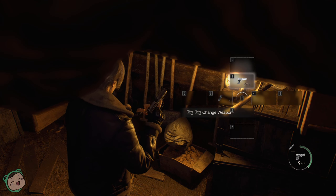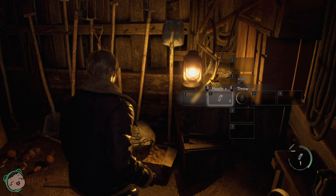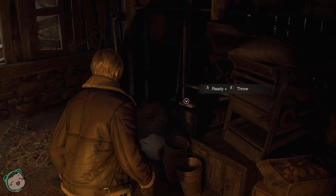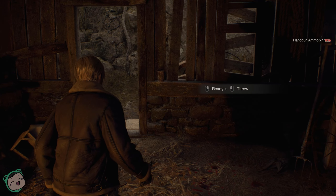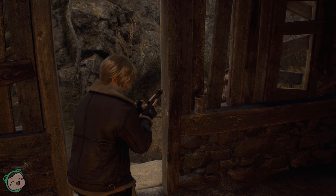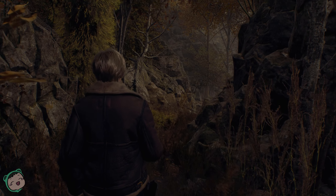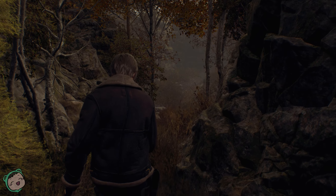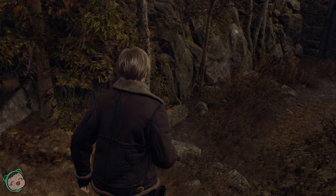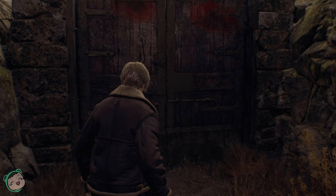So we have a flash grenade. I wonder how this is going to work when we have two. So we can't fire the gun unless we aim it — that's good to know. So now I can actually break down the barrels if I wanted to. I need to keep my eyes out for traps.